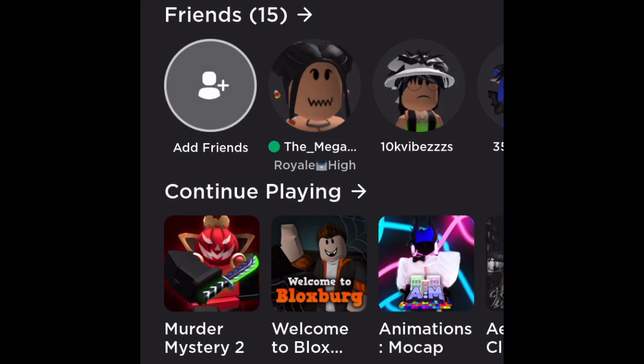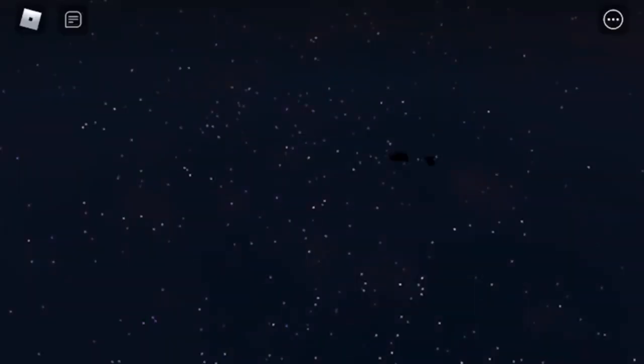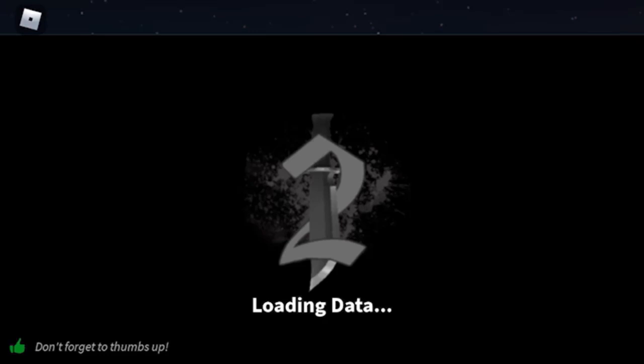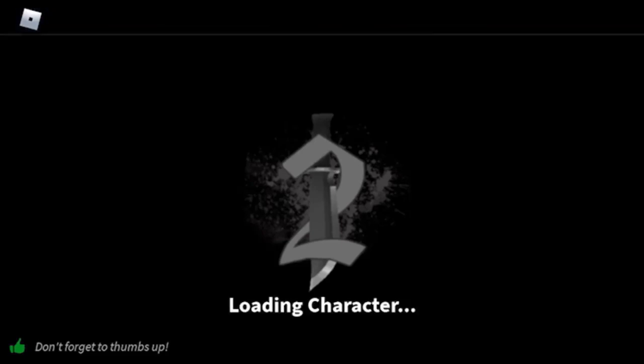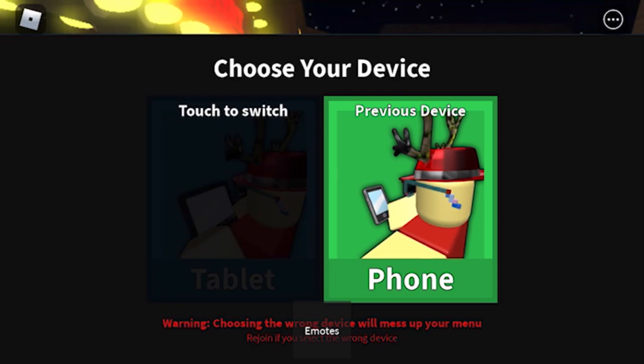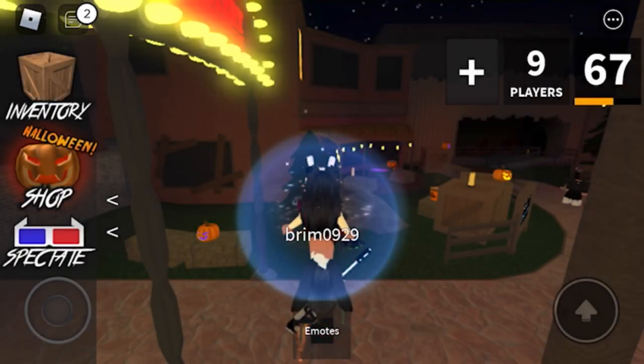Hi everyone. So I am going to show you how to get a free seer in Murder Mystery 2. And if you hear a noise in the background, that is my kitten. She is being very, very disobedient right now. She's being a spasmanian devil.